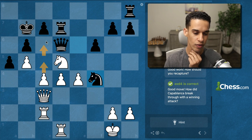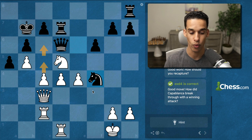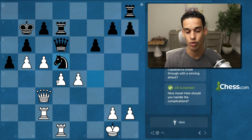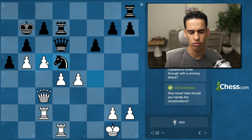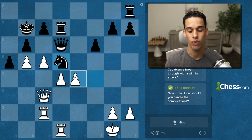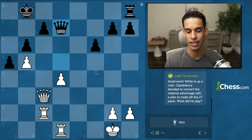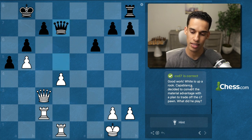How did Capablanca break through with a winning attack? It has to be c5, and now: if they take the queen it's a fair trade, so if we fork and the king moves we take the knight, they move the rook — we take the knight and keep the threats of the fork coming. After we take on c6, we get the rook, and the game is over — up a rook.